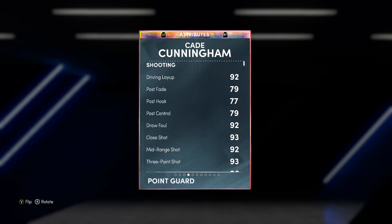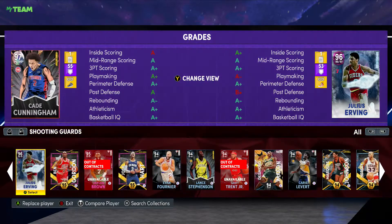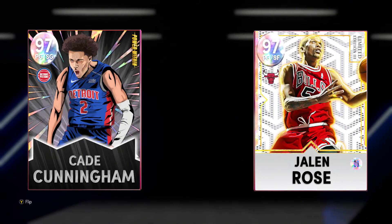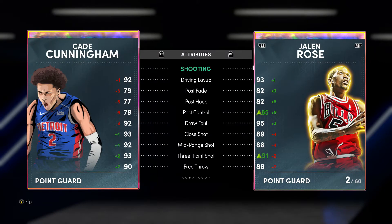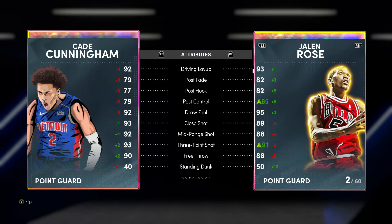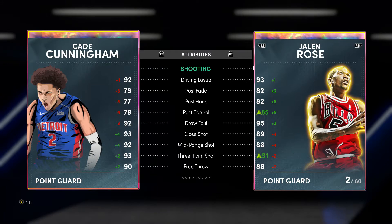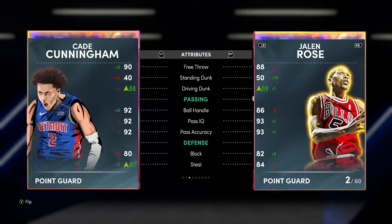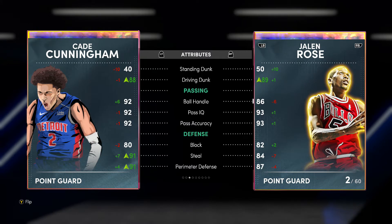Looking at his attributes — this is where Cade and Jalen Rose completely separate. Same with Shai Gilgeous-Alexander, another tall point guard. Cade Cunningham is a much better shooter. Even with a shoe on Jalen Rose, Cade is still up by two without a shoe — 93 three-point shot. He has a 92 driving layup. He's not as good a dunker; with shoes on, Cade ends up with an 88 and Jalen Rose with an 89.